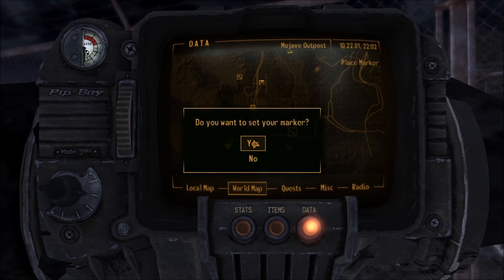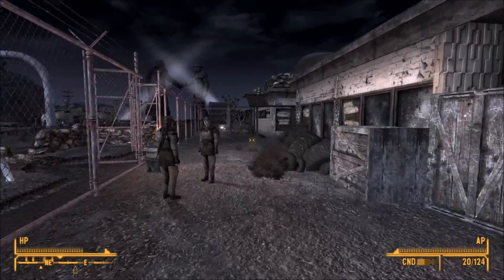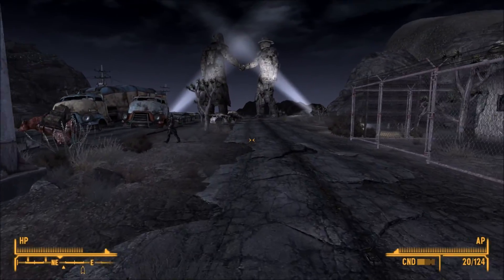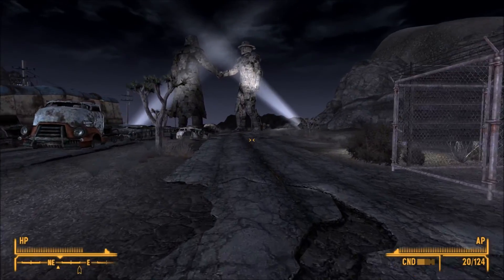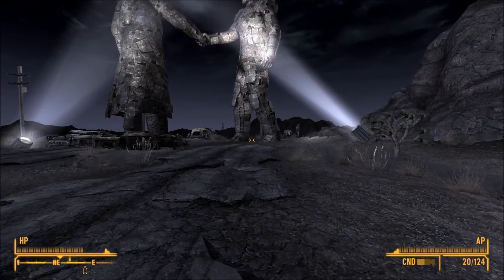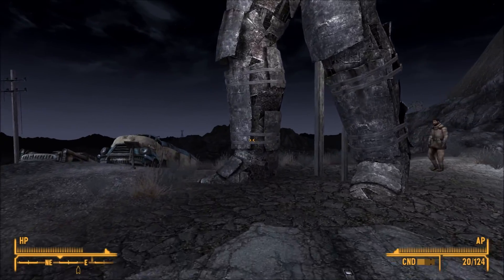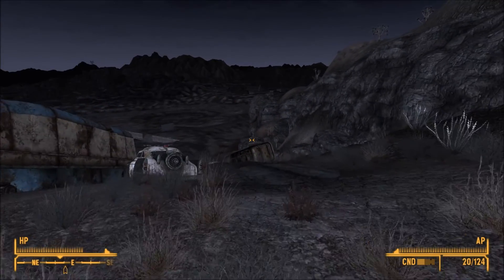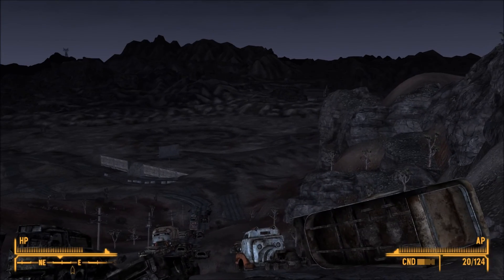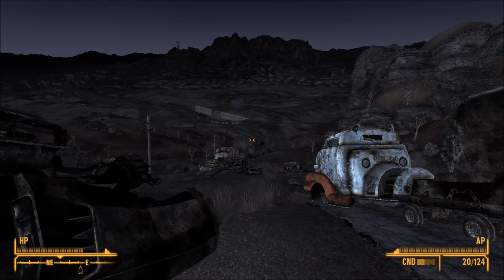I think the next quest is off to Nipton. I remember the first part of this series has been a bit slow to get going, but now we're going to probably get going again. It's going to be a bit slow as well because we're just trying to get locations discovered. There's a mountain over there in the distance glitching out. Yeah, you can kind of see it. This is the Fallout New Vegas experience.